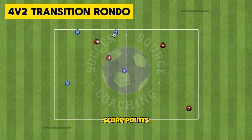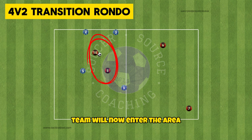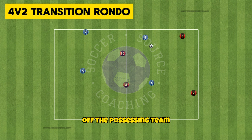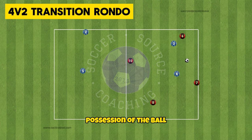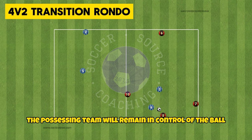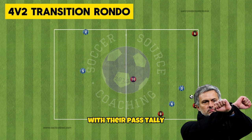Now it's their turn to score points. Two players from the opposite team will now enter their area and try and get the ball back for their team. If the ball goes out of bounds off the possessing team then the defenders will gain possession of the ball. However if the ball goes out of bounds off the defending team the possessing team will remain in control with their pass tally going to zero.